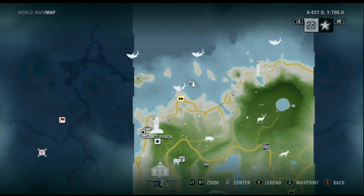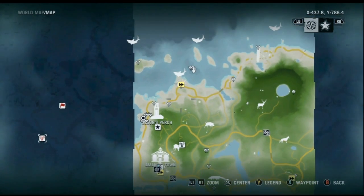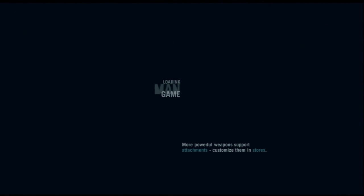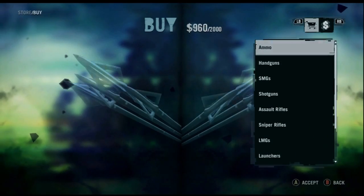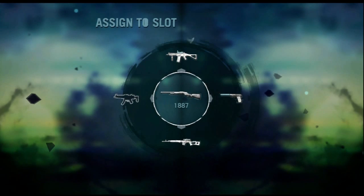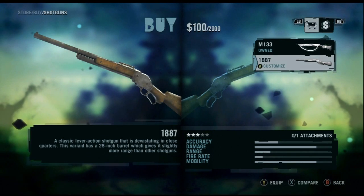We're not that far away. Where's my map? We're gonna go back and get this shotgun right now real quick. Actually, let's do this real quick — oh my god. Let's buy this, let's buy this 1887. Yeah! Let's replace it — put it here. Coolio.